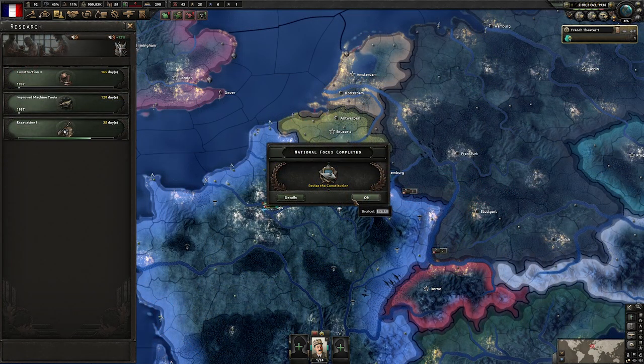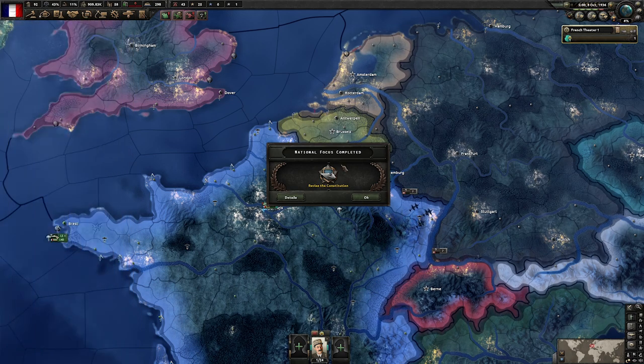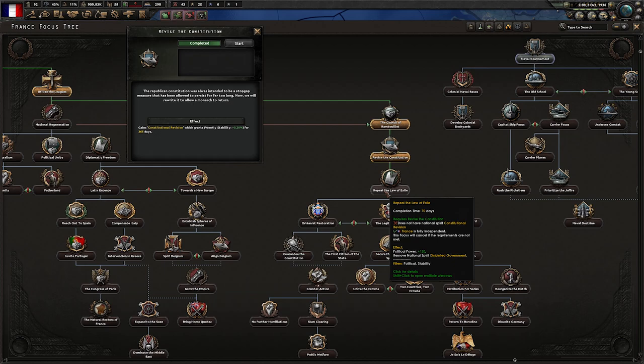Now that we have finished Revise the Constitution, we will be affected by a national spirit called "Constitutional Revision" for one full year. This will give us a small weekly stability tick, but more importantly, we need this spirit to expire so we can continue down the political path towards restoring a monarch to the French throne — we must not have the Constitutional Revision spirit active to start Repeal the Law of Exile.